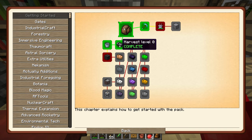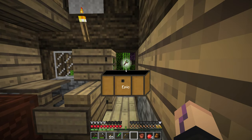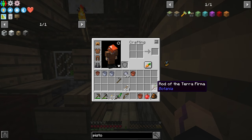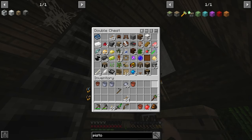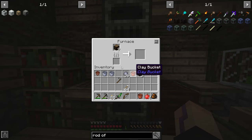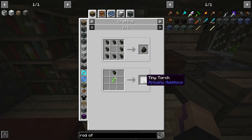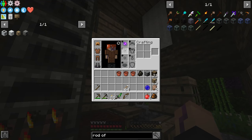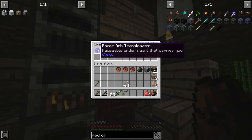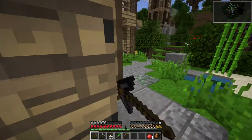We'll do the smeltery afterwards. We get a rod of Terra Firma - oh wait, that one just evens out terrain. I was thinking of the rod of the land that creates dirt - that would have been amazing! We can use this for tiny torches. We're putting on the void charm, might as well. We put away the ender translocator - it's reusable - and a pearl that carries you, which sounds pretty fun. We'll use that later. Let's go ahead and go mine a bit.